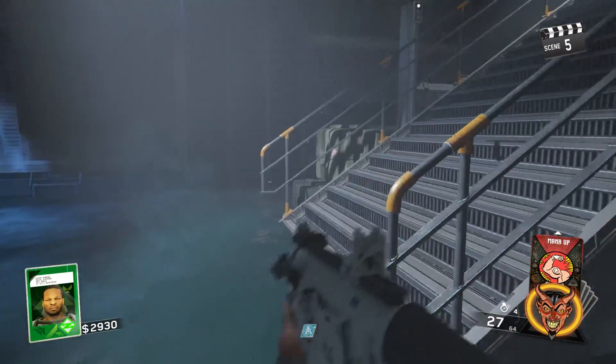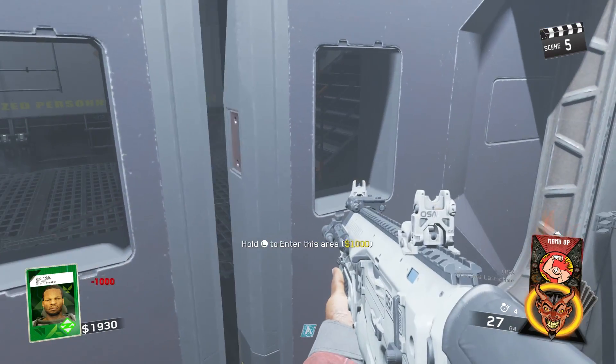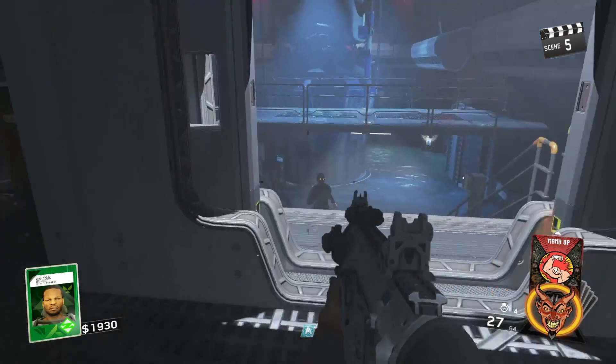The next perk is Blue Bolts. If you're in the water area, you're going to want to come up the staircase, open this door, turn, and right in the corner Blue Bolts will be sitting right there.